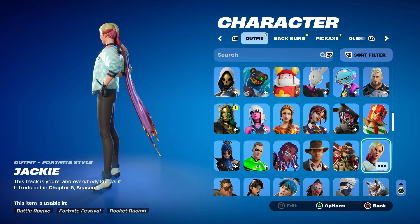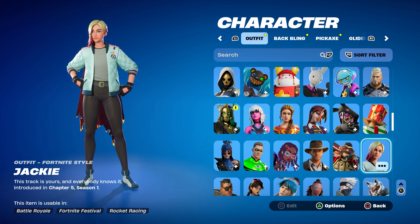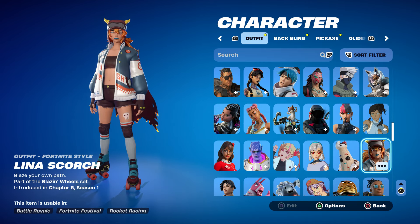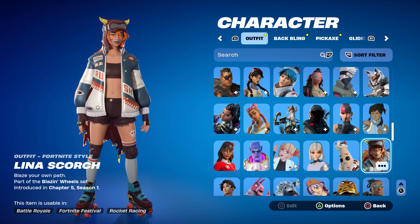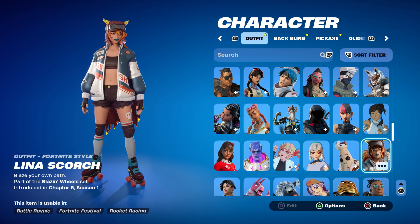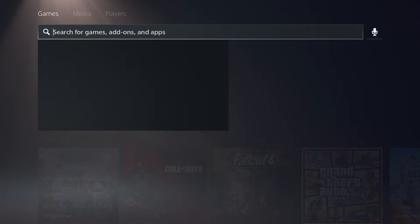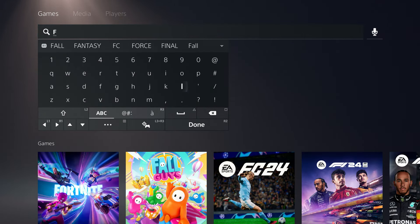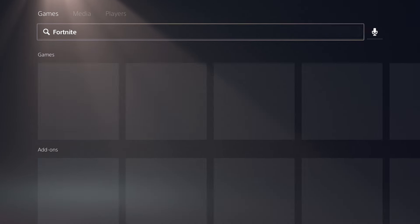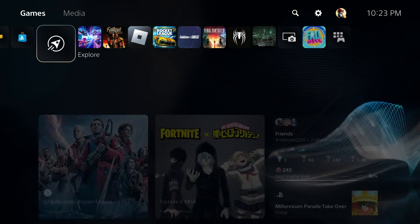Another skin you can also get for free is this one — you have to complete the Rocket League challenge. Just go to Rocket League and you can get that for free. Another skin you can get for free is the PlayStation Celebration Pack. If you're on PlayStation and you are a PlayStation Plus member, you could get this real quick — just type in Fortnite and it should be right there for free.